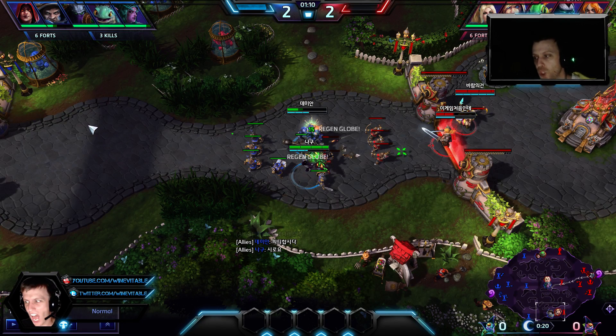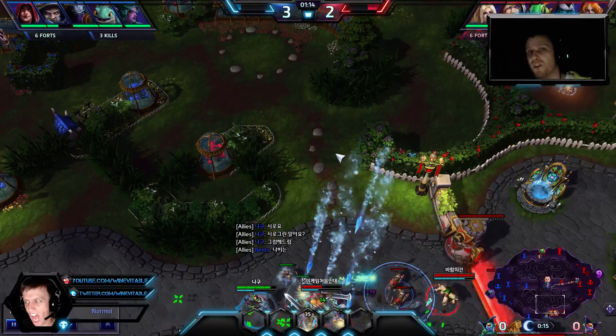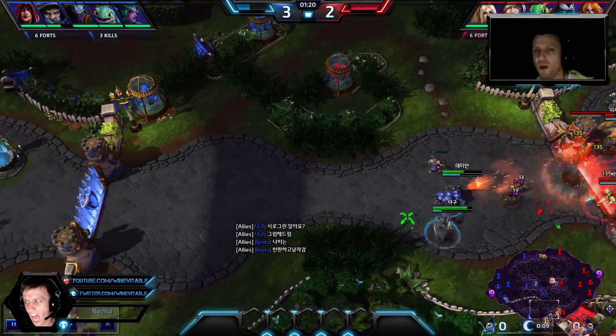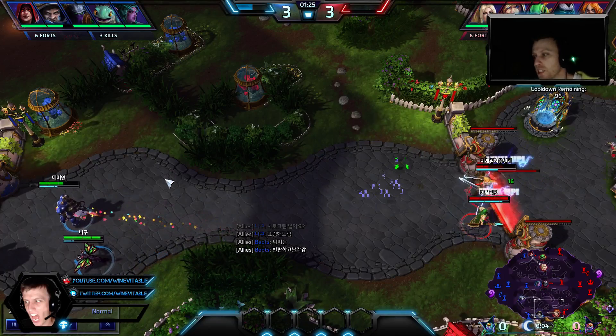There are two goals in every night cycle: get a terror, and prevent the enemy team from getting a terror. There are always 180 seeds — enough for at least one team to get a terror, and sometimes both teams can get a terror, or even two. So you have to be ready for that opening at a minute 30. Don't put yourself in a bad position with low health, no mana, and no fountain — you'll just lose out on the objectives.